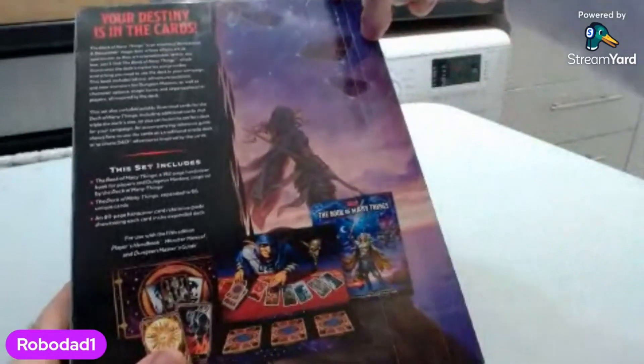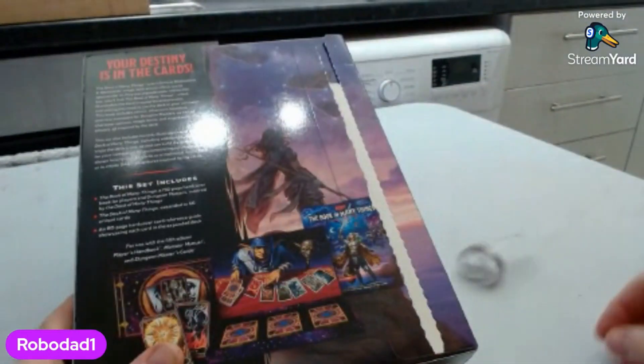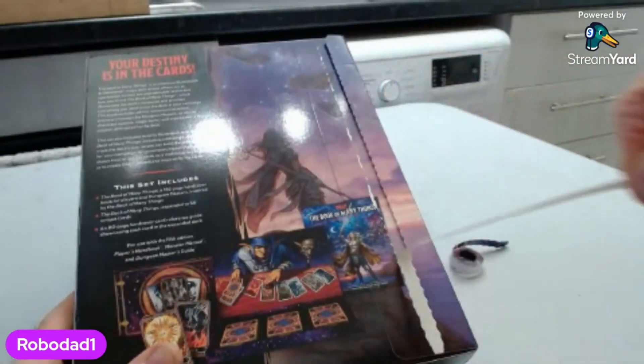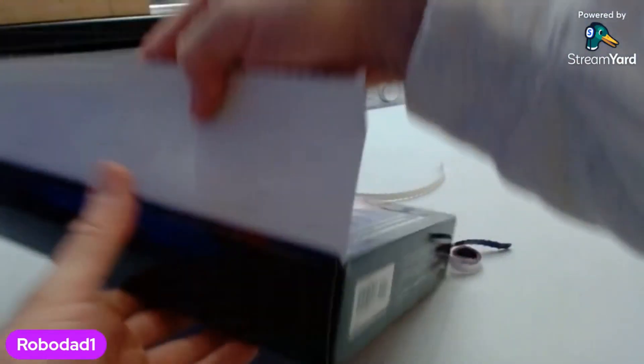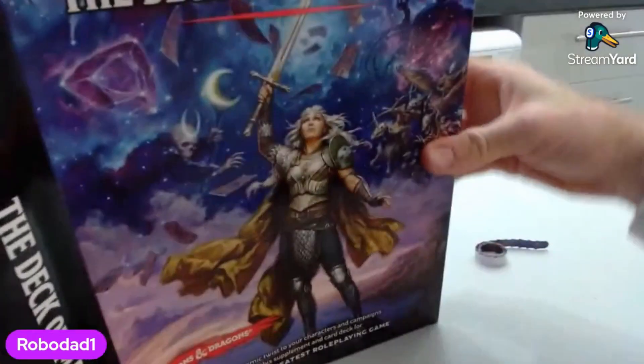And that is the first issue. This cost me £70 and the first thing I've got to do is pull this, which doesn't work very well. I work in printing — preparations and print is my game. I have to destroy this box, it feels like. Literally, I just have to destroy this box. Cheap-ass box.